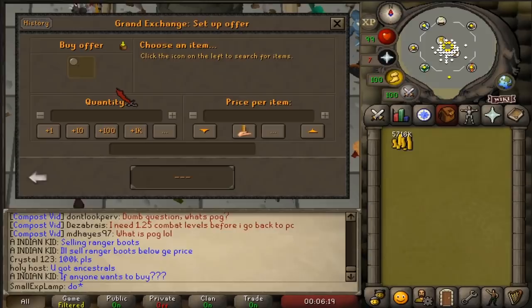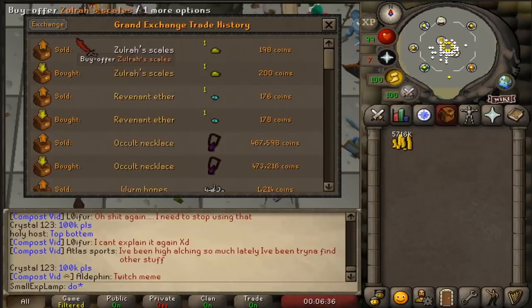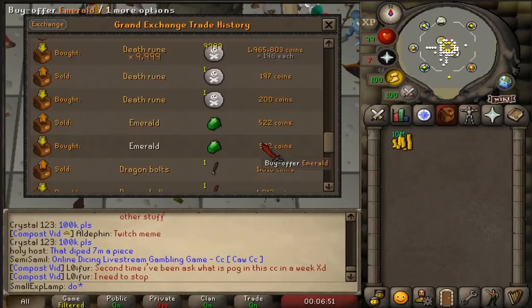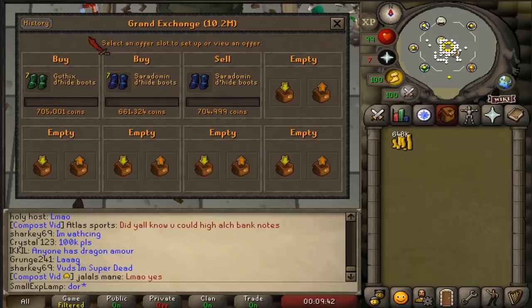I did a Zora scale flip earlier - kind of like the revenant ether - where there are 30,000 available and they buy and sell really really quick. Ether apparently isn't cooperating right now but there's a 2 GP margin there as well. Still looking for some items, haven't had too much luck right now. The best thing I found is that bracelet and I'm not falling for it again - I did lose a little bit of money but it happens. As long as you're not losing too much you'll be fine.